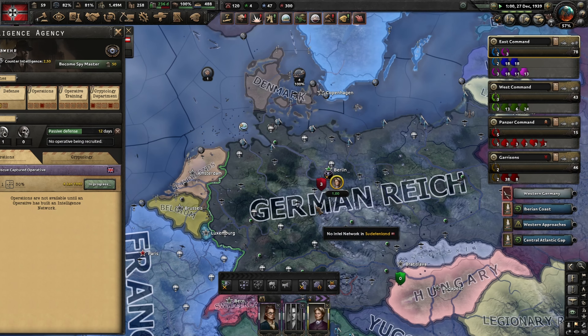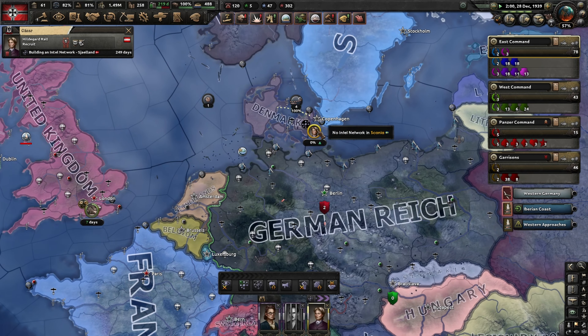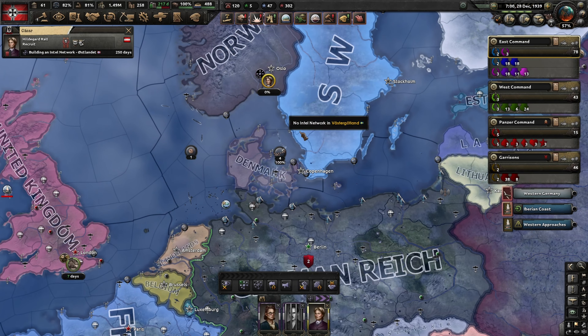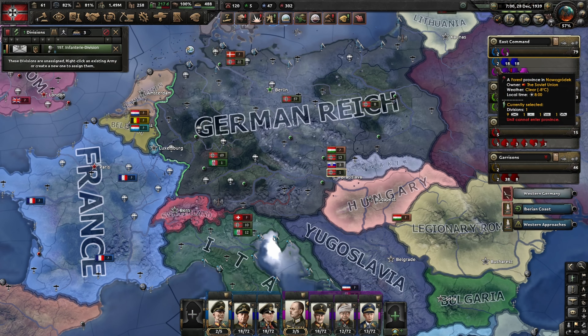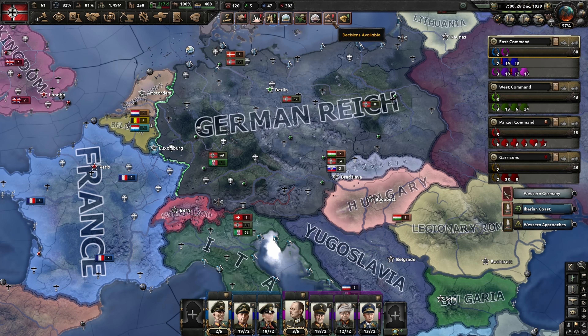Deutschland is sinking a few convoys. We've got a Type 9 cruiser submarine up here too. We are dotting out some convoys but we don't have that many submarines there just yet. We sank one of their submarines too - that's a pretty useless submarine compared to ours.